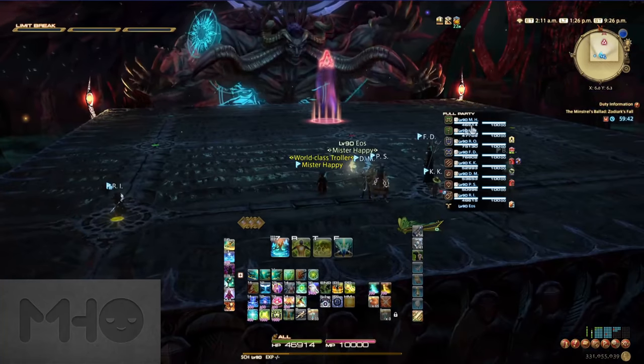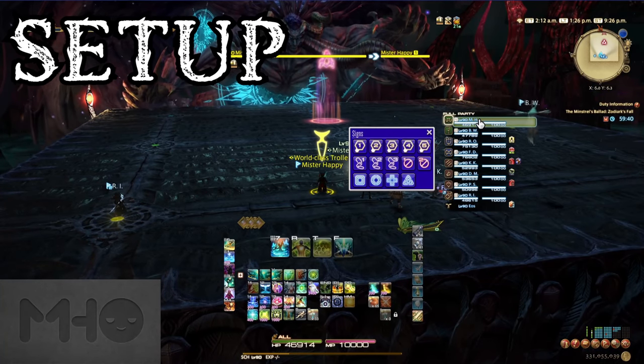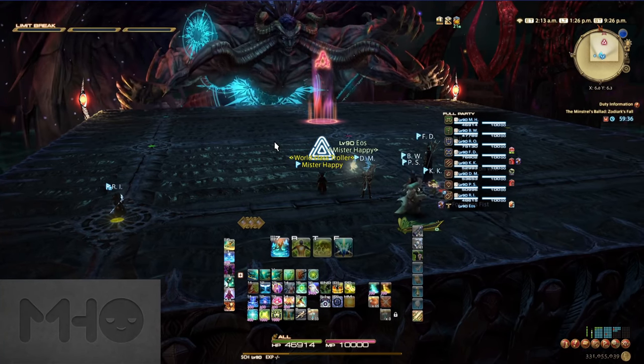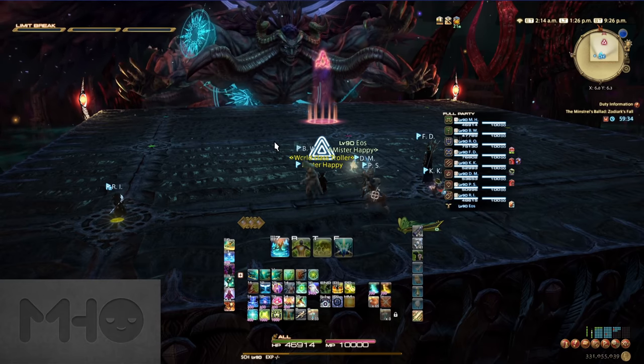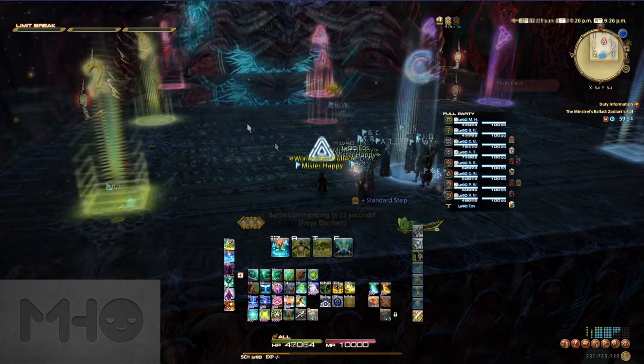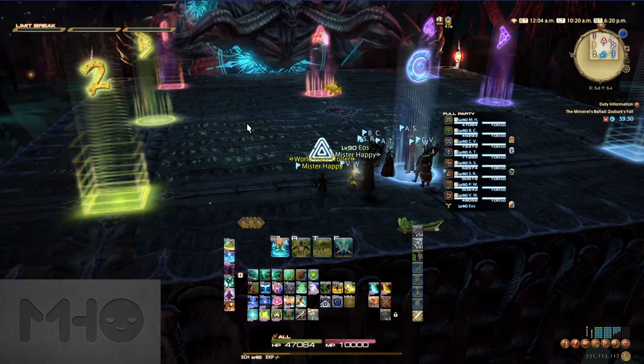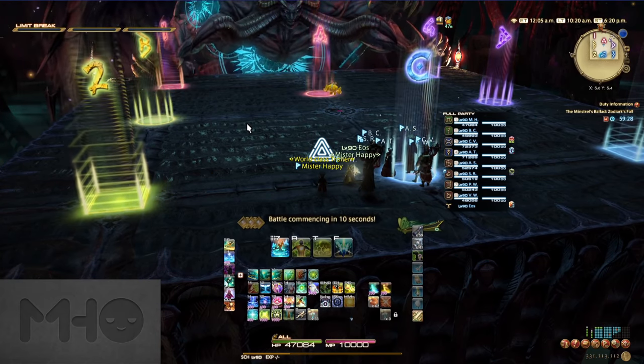Before pulling, I personally like to set an A marker just behind the arrow in Zodiark's hitbox. There is a mechanic that 50% of the time this A marker will help you with — not too important, but it's nice to have. Feel free to place markers on the various circles around the arena, though I find they clutter the screen and make the mechanics harder to see.